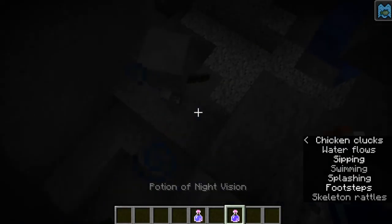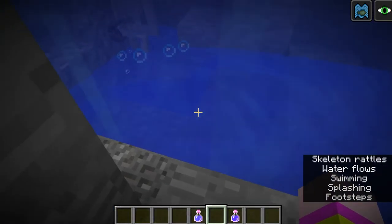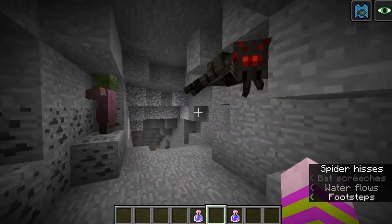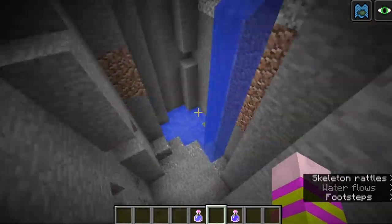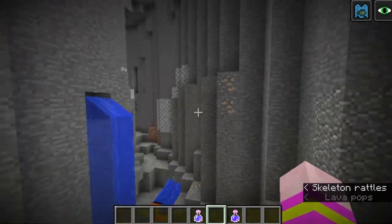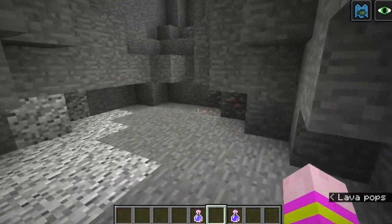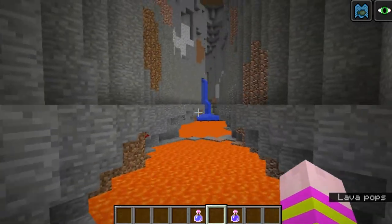With night vision I can see inside the water now. We've got our little cave systems — nothing too much but it's pretty cool. There's a zombie village right there, and a ravine. If you just follow that path you can find a ravine — actually a double ravine. That's cool.